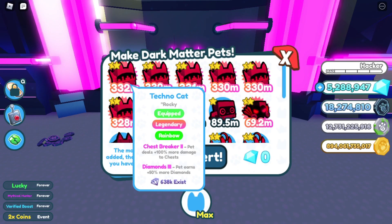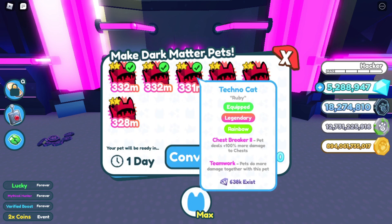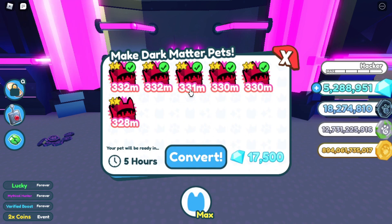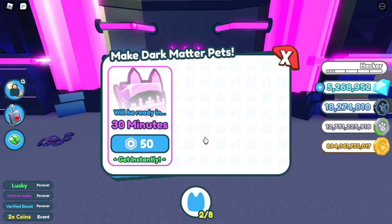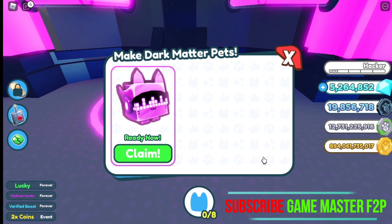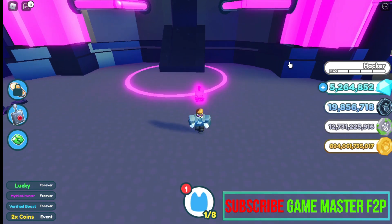The dark matter technocat is 934 million — this is the most powerful pet I have right now. You can also see how to get the technocat using just a heaven pet; the link is above. See you, be good.